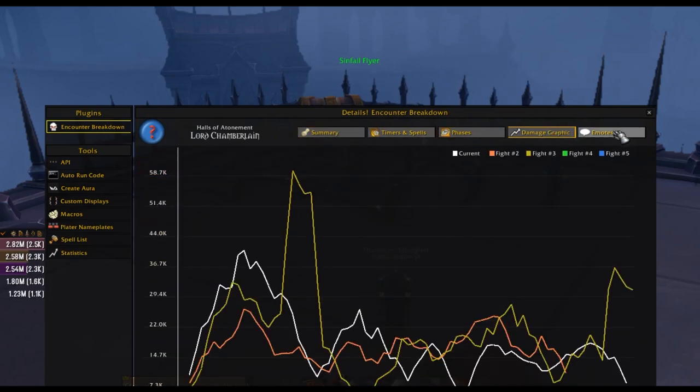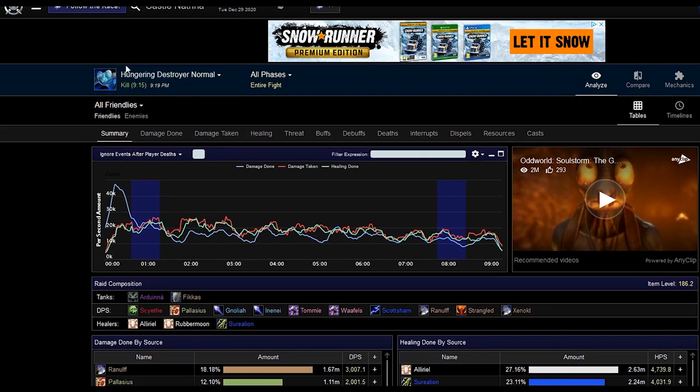Details is key because it lets you keep track of what you're doing. When people say you're not pulling enough DPS, this will show you whether that's true. You can also see other people's DPS — especially players of the same class — and make adjustments accordingly. If you tie it in with logs, which we'll cover in another video, you can track your damage over an entire dungeon and marry it up with positioning and more.